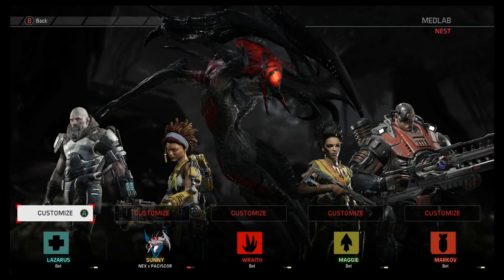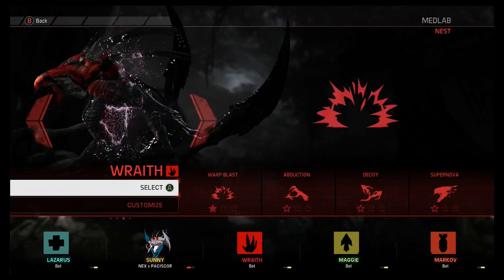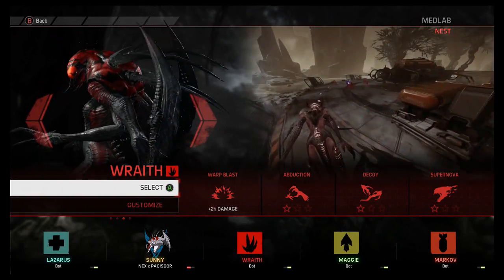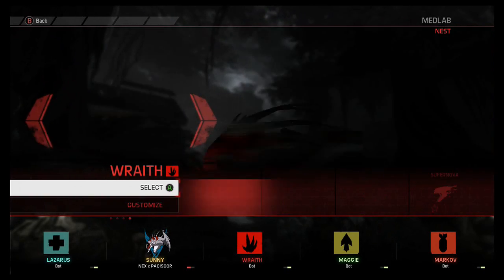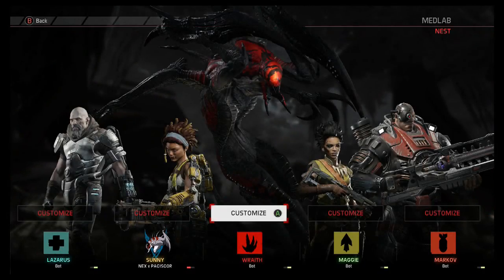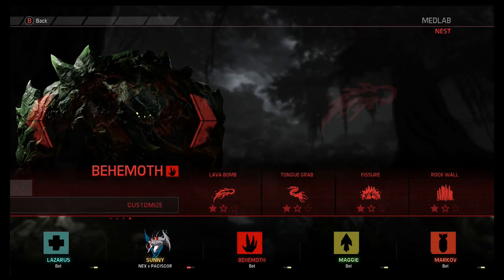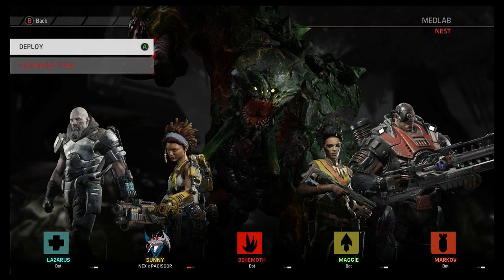Let's go with Lazarus. We'll stick with Maggie and Markov. And for the monster — die of chance. Number four. Hello Behemoth! Go with his jade skin. Select and deploy.